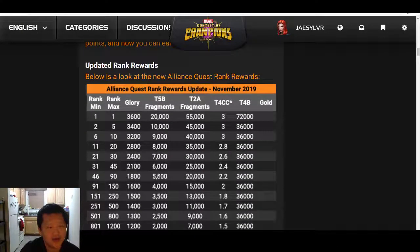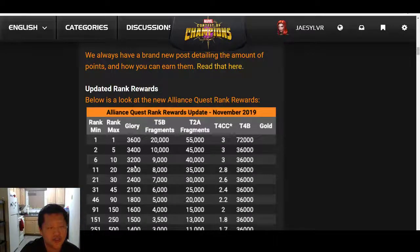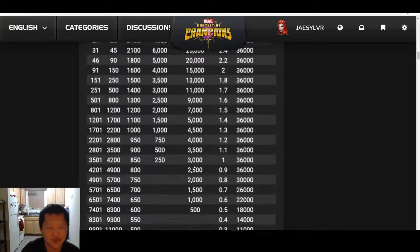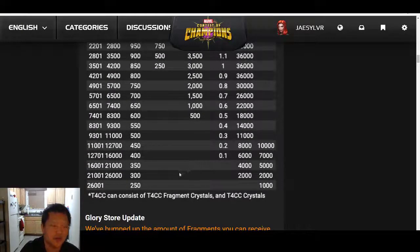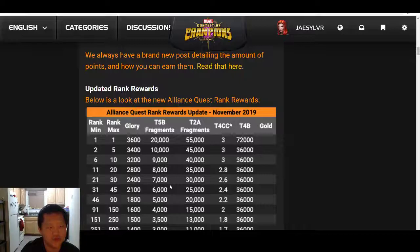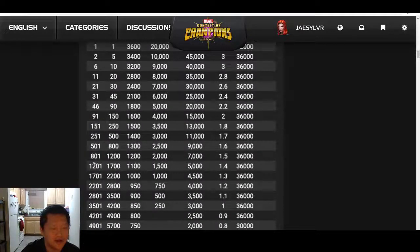As for the updated rank rewards, unfortunately I can't analyze them at all because they haven't told us any kind of comparison, and with Alliance Quest being down now I have no way of addressing these. So if you have the ability to analyze these or can tell me the difference, I would absolutely love to hear it, because I know my alliance fell in the 1,200 to 1,700 range, and off experience I'm pretty sure the amount of glory we got was the same.